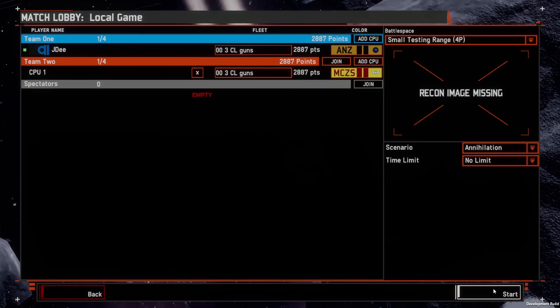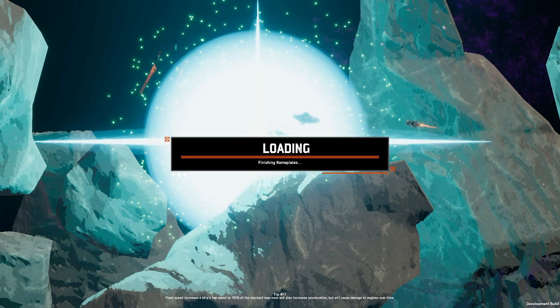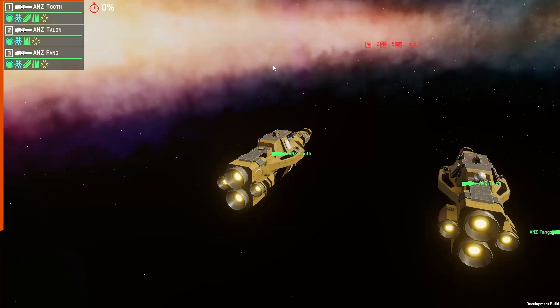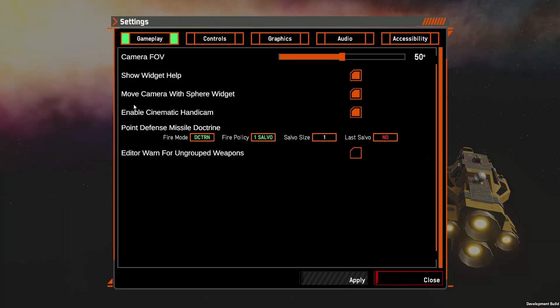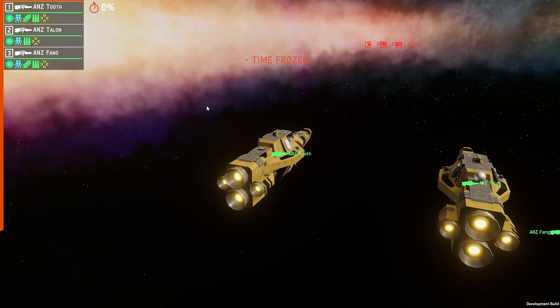So what we're going to do is start the game straight away. The first thing you want to do when you spawn in is pause the game — I'm going to use Control+Space to immediately freeze the time. If you haven't previously done this, you need to come into Settings, Accessibility, and put your active pause speed down to 0%. You can have up to 50% if you want slow motion, but 0% will allow time to be frozen, which will allow you to enter the console commands.